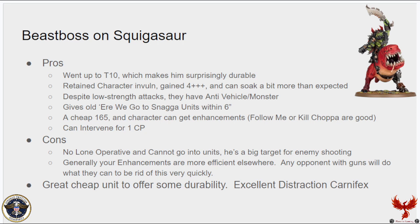It's a solid unit, relatively cheap at 165 points, and it is a character so it can get enhancements — Follow Me gives it an extra 2 inches of movement, and the Kill Choppa gives it Devastating Wounds that can stack with anti-vehicle and anti-monster. It can intervene for a single command point even if you've already heroically intervened. The downside is it doesn't have Lone Operative and cannot join units, so it's a big target for enemy shooting. It makes a great distraction Carnifex — throw it out there and it forces your opponent to choose between shooting it or the smaller units moving toward objectives.